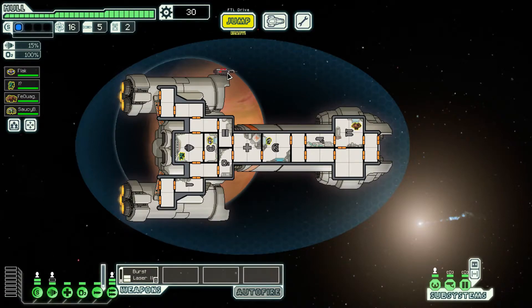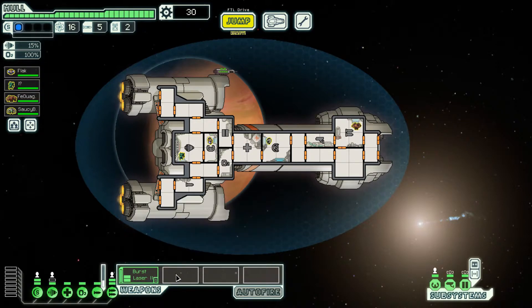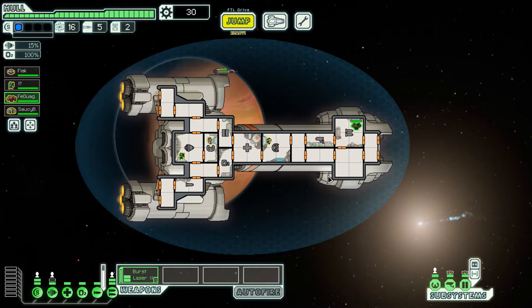It starts with a Burst Laser 3, which is one of my favorite weapons in the game. What I like about the Burst Laser 3 is it fires three shots and only costs two power. So if you can have two of these, that's six shots for four power, which is a really good deal. I remember one playthrough where I had three or four Burst Lasers and I think I was unstoppable.